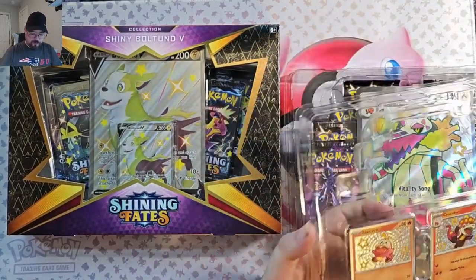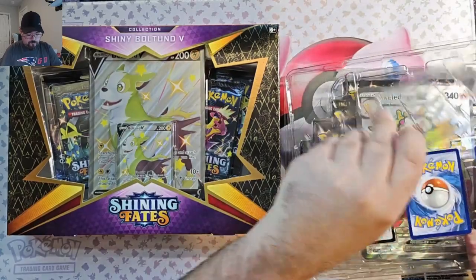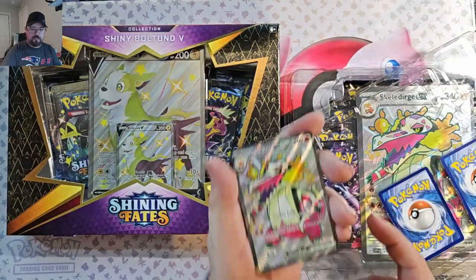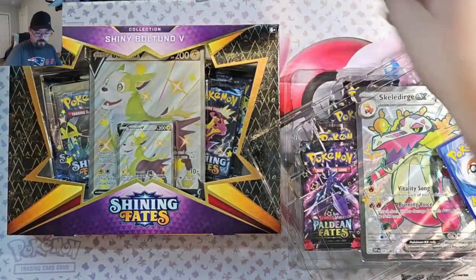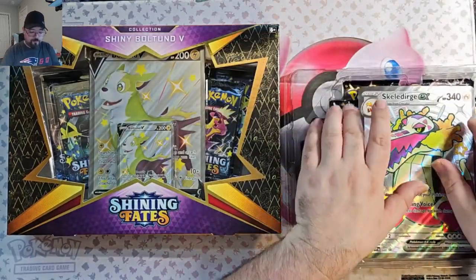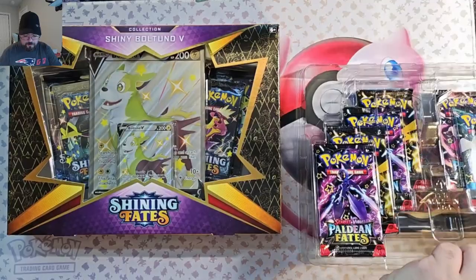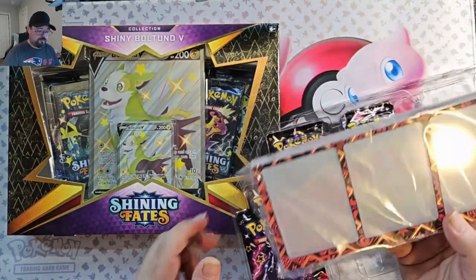In the Paldean Fates box you get 3 promos and a jumbo card. There's a code card for you. You get Skeledirge — I just opened one of these the other day so you can check out that video — and Fuecoco. And then you get the jumbo card of Skeledirge. You also get this nifty little magnetic stand, which is actually pretty nice. It holds all 3 of your promos.